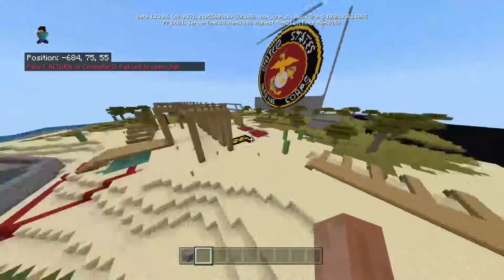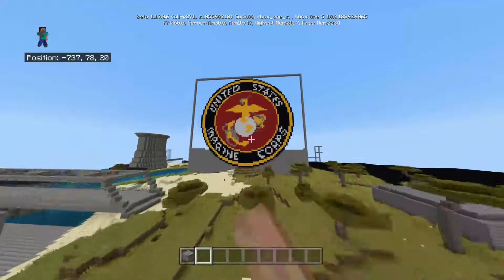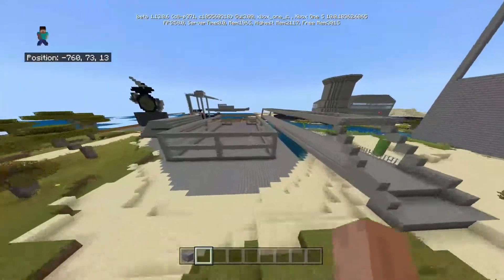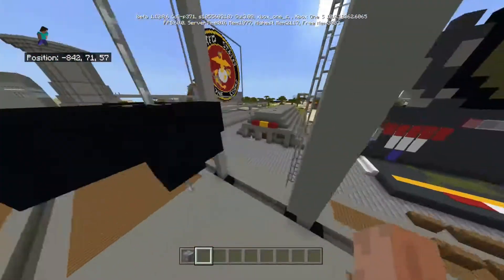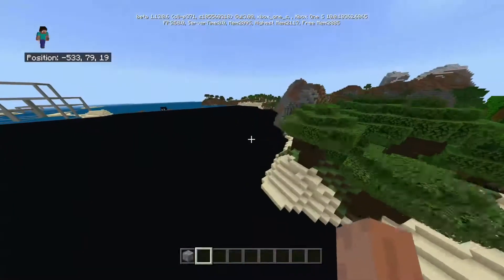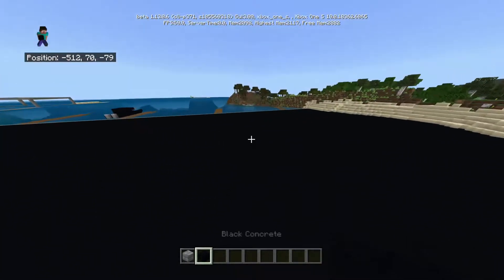So this is his military training map. He built a Marine Corps logo — that's what his gamer picture is based off of. Well, not this Minecraft logo, but the actual Marine Corps logo. It's more like a training map. It has little bunkers — not really bunkers but like tents. I helped him with this entire area of black concrete.